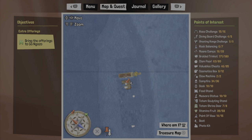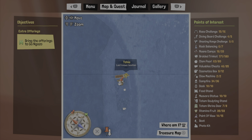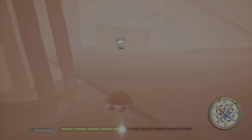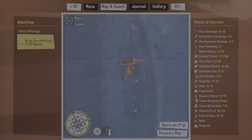Hey guys, just a little tip here — when you're in the sunken ship, you have to go all the way to the bottom to find the stuff. I'd recommend getting a turtle, as this makes it easier.